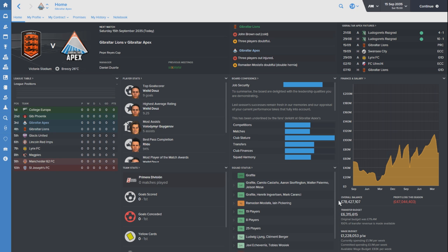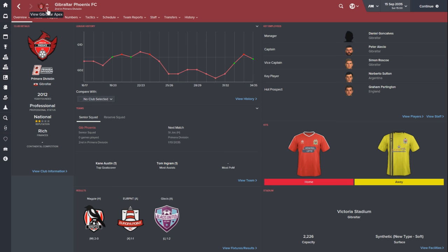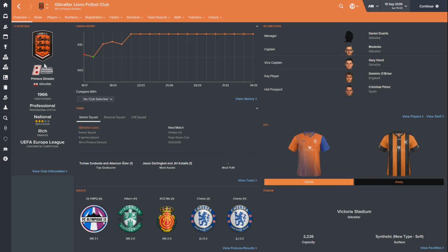As you can see, we have all the new badges in-game, which is really exciting. The Gibraltar Apex badge is the only one that hasn't changed. Flicking through these here, you can see we've got obviously the new Primaria Division. There is a fresh lick of paint to the whole league, which is really nice.